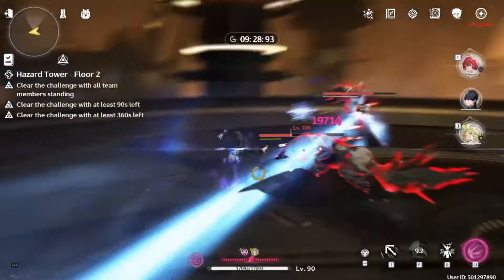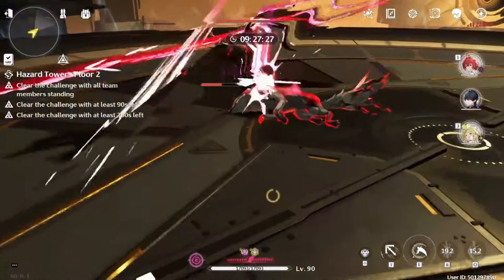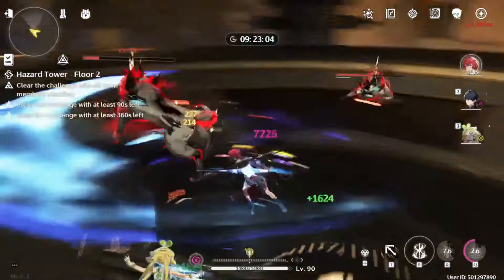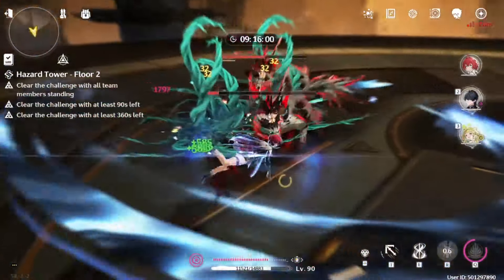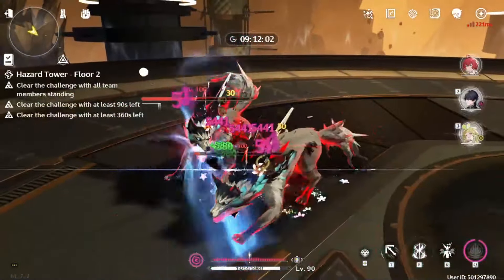This fin attack — you have to dodge it twice: dodge, counter, then dodge, counter again, otherwise it will still hit you. They group together here, which is like a really good scenario — it doesn't happen a lot.